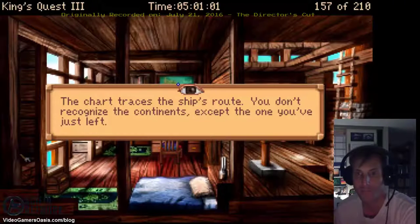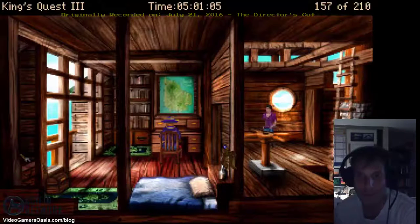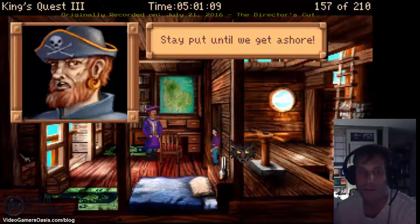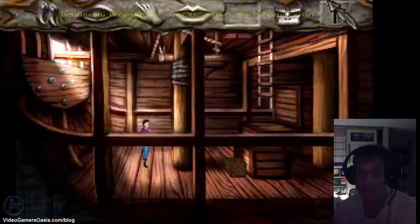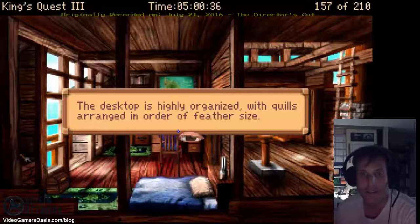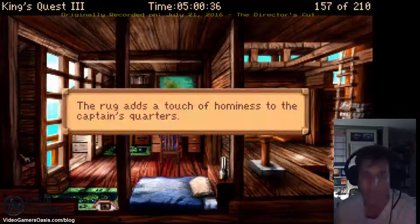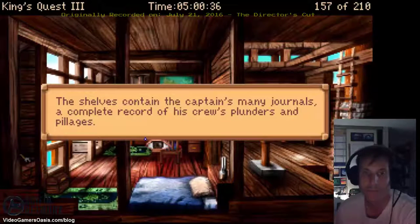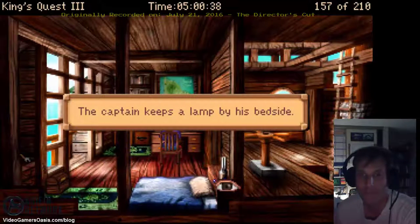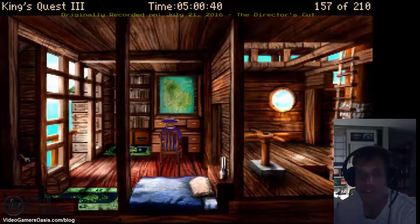I wonder what will happen if I go here. What are you doing here? Stay port until we get ashore. That knocks me down again. Let's restore our game. We know better than to get into the captain's quarters. The desktop is highly organized with quills arranged in order of feather size. The rug adds a touch of hominess to the captain's quarters. The shelves contain the captain's many journals — a complete record of his crew's plunders and pillages. The captain keeps a lamp by his bedside. Let's go upstairs.